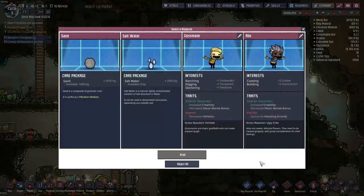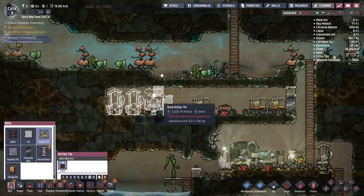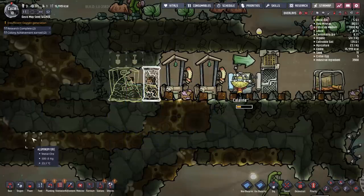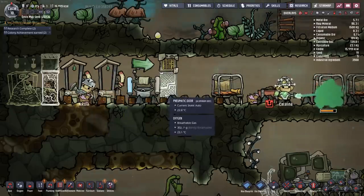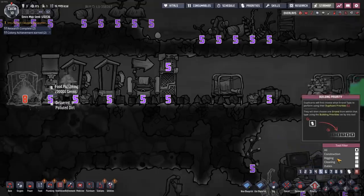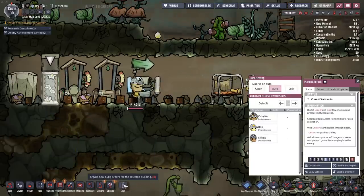Checking the printing pod — neither of those dupes are good. I don't need sand, so I'll go with salt and water. Slap down a wash basin, put a tile, throw the compost back there, and put a manual airlock to lock in the polluted oxygen. That's actually a latrine, so we're getting another bonus — although I'm about to deconstruct it momentarily, it should help with morale and skills. We're up to five morale, which is not bad.